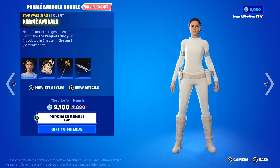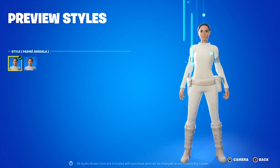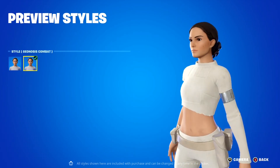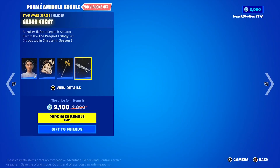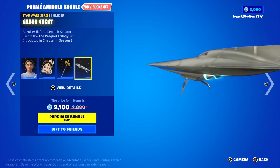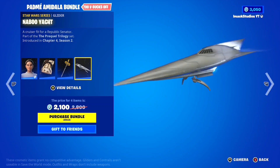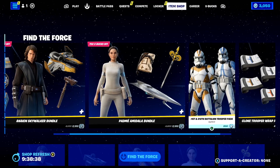If you guys want the Anakin Skywalker skin or bundle gifted, let me know down below. After that, you've got the Padme Amidala bundle with the Padme Amidala skin with the combat style, the Royal Naboo Staff pickaxe, and the Naboo Yacht Glider. If you guys want it gifted, let me know down below.